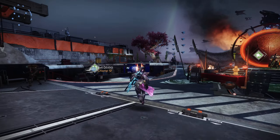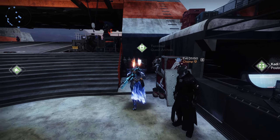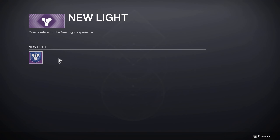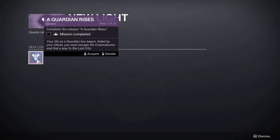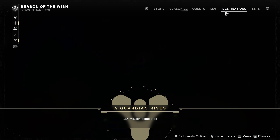First off, you go to the postmaster over here in the Tower. Then you turn to the left — here is the terminal quest archive. You click on this one, right-click it to preview. There's the main mission that you want: 'A Guardian Rises.' You acquire that, and then go to your map and complete the mission.